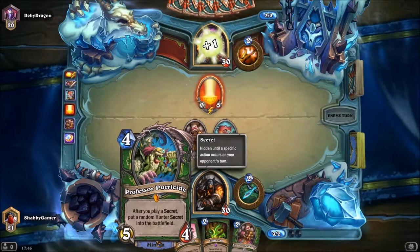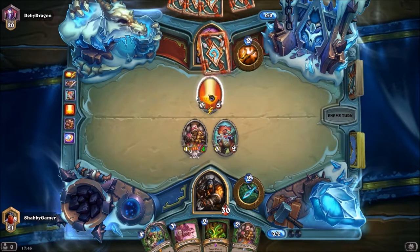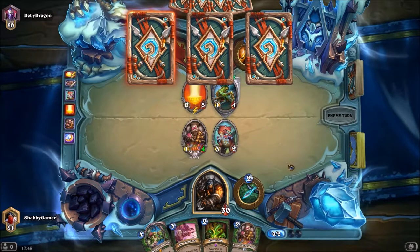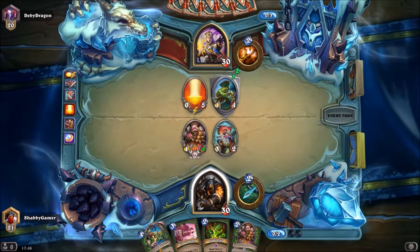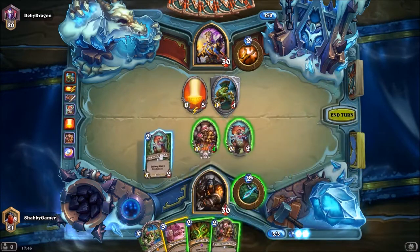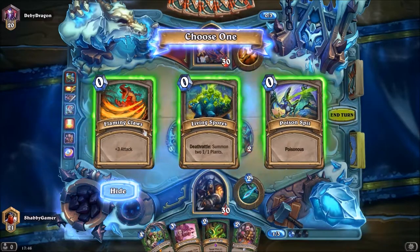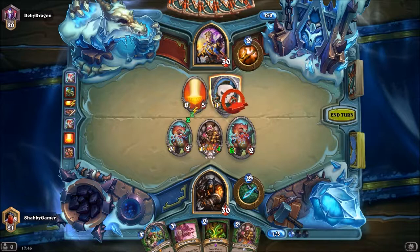If we've got beasts on the board we get double the amount of traps. I need to attack — we might have messed this up, that's my fault. Okay, so I can adapt another beast now. Let's give it plus three attack, and I can take that out.